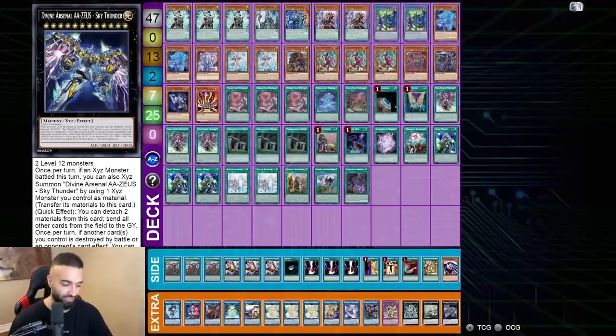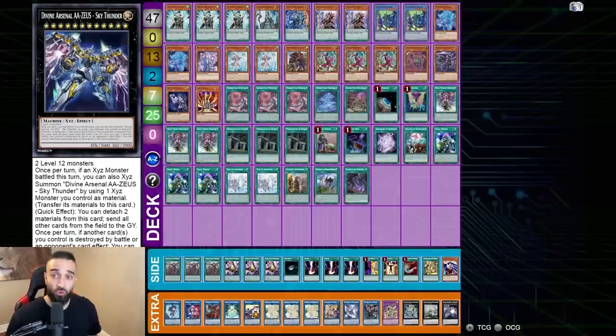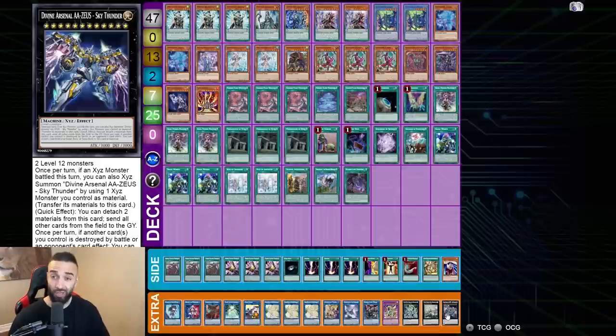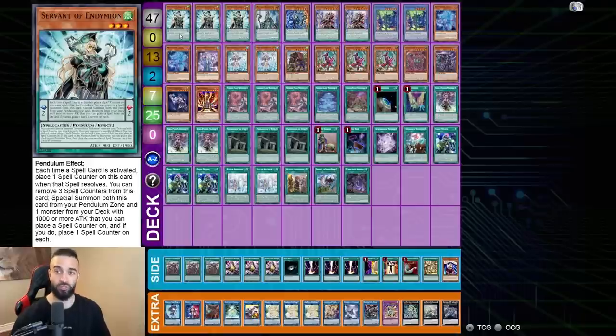Zeus is especially good — let them take out Beyond the Pendulum via Zeus, it doesn't matter. You don't even use it anyway. They can literally take out anything and it doesn't affect us. Vortex, Absolute, Draco Sack, and the one Zeus round out the extra deck. This deck is absolutely insane. If you guys liked this video, smash the like button — pen best deck. More pendulum videos coming soon. Check out tripgaming.com for your Kashdira playmat. Peace.